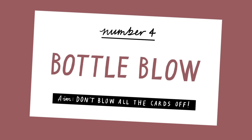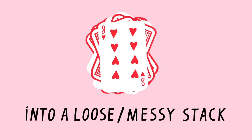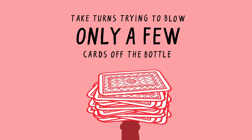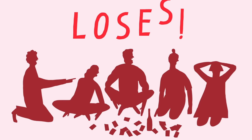Game 4: Bottle Blow. Shuffle a deck of cards into a loose and messy stack, then balance the stack carefully on top of a narrow bottle. Sit in a circle and let everyone take turns trying to blow just a card or two off the top of the deck. The person who blows the entire deck off the bottle loses.